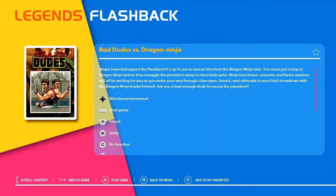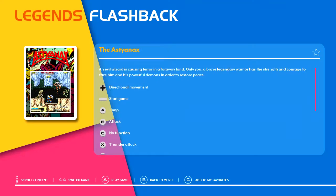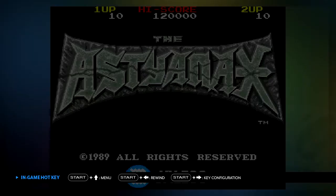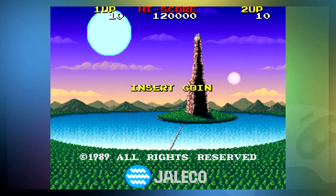To get around this glitch, open up another game on the console first, and then after that, when you try to boot up Astanax, it should work. AtGames customer service is aware of this glitch and hopefully will fix it in a future update.